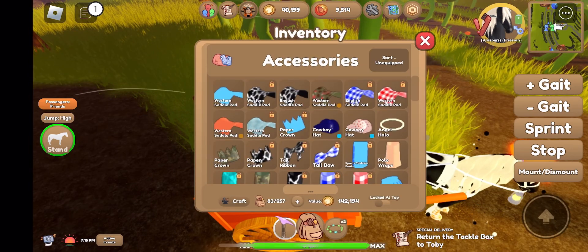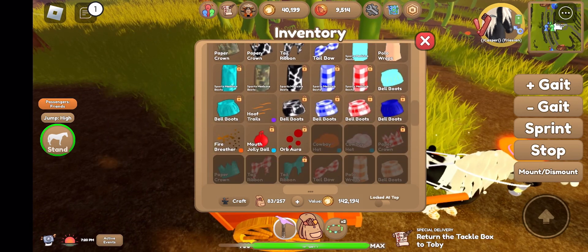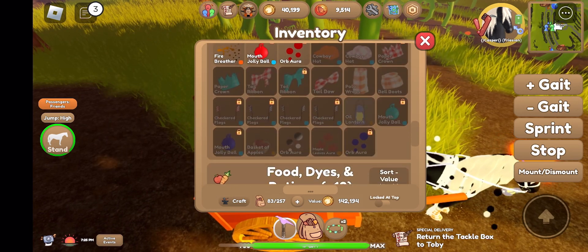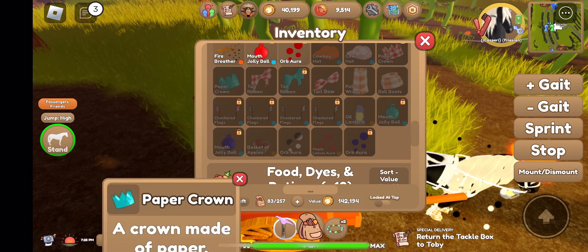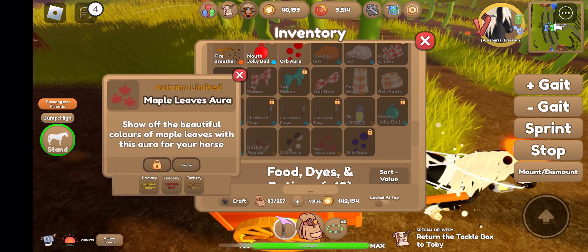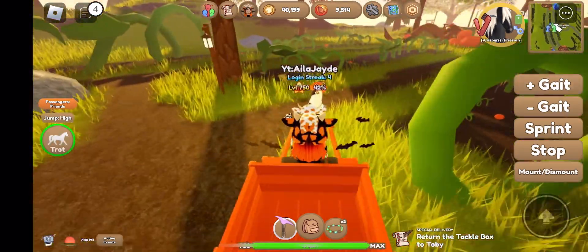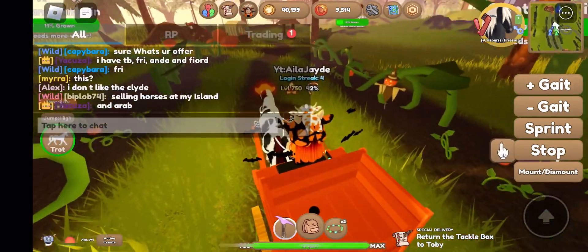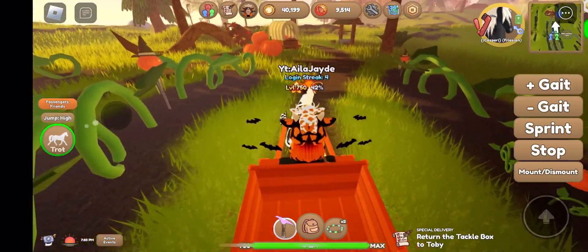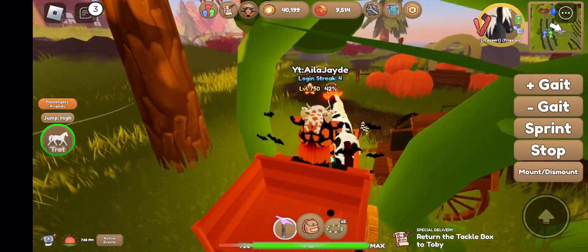The first thing you want to do is go to the maple key place. You get oil lanterns, the cider pad, a basket of apples, maple leaf items, and so on. Now that I have everything, you get all of these items after a while.